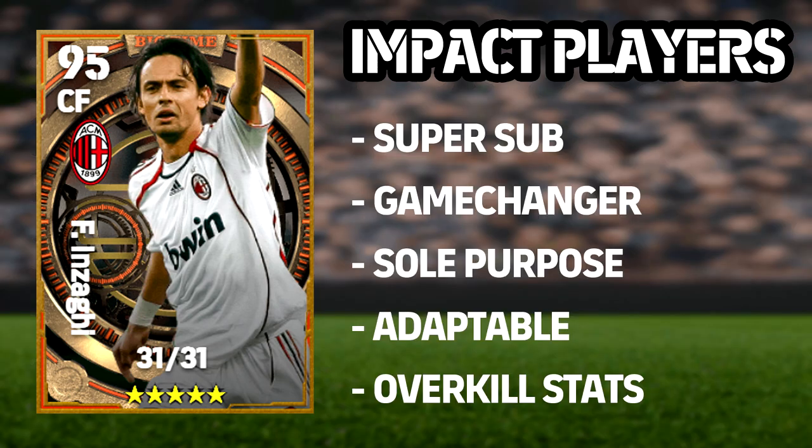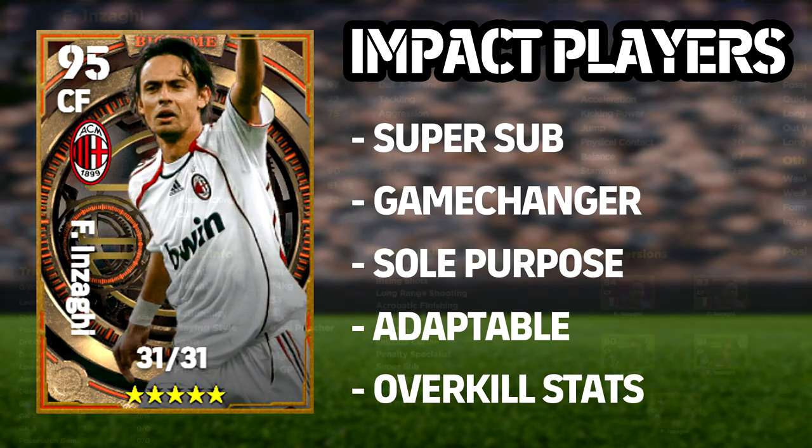This follows back into how I would use Inzaghi as a 95-96 rated center forward — he's going to be an impact player. Who falls into this category? I would say they're sole purpose players where you overkill the stats when training them up. They're adaptable — say you're playing a 4-4-2, then you can switch to a long ball with two strong players up front. Usually super subs are game changers as well.